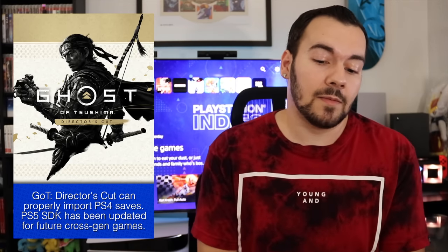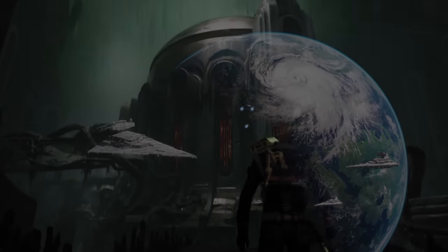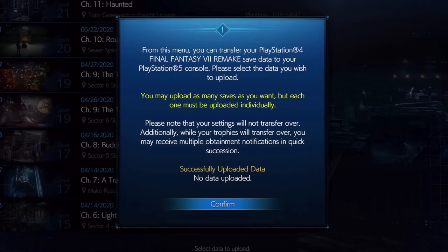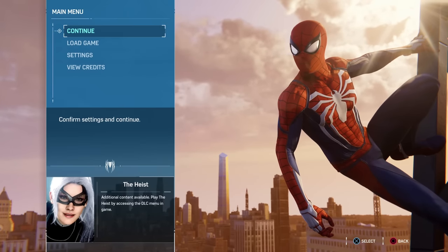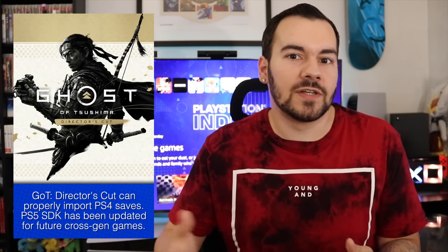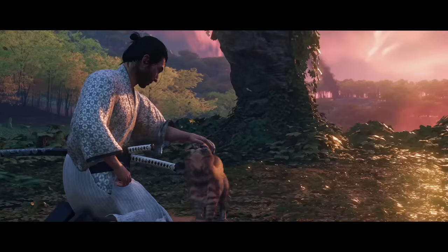Our first story is the save import feature for Ghost of Tsushima Director's Cut. We have confirmation that this is a relatively new part of the PS5 SDK. We initially saw this for the PS5 version of Jedi: Fallen Order, where that game was reading PS4 save files no problem. Before that it was much more convoluted — you had to start the PS4 version, upload your save via cloud, then download it on the PS5 version. Now we have confirmation via Richard Ledbetter of Digital Foundry that they initially saw this on the PS5 SDK roadmap, and we now see it here with Star Wars and Ghost of Tsushima.